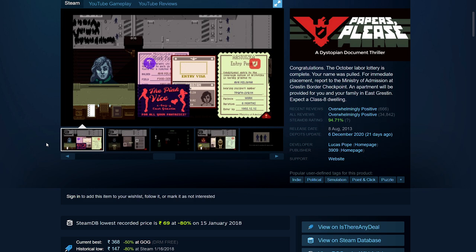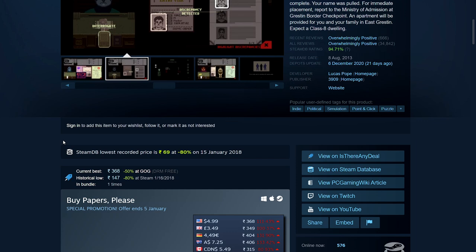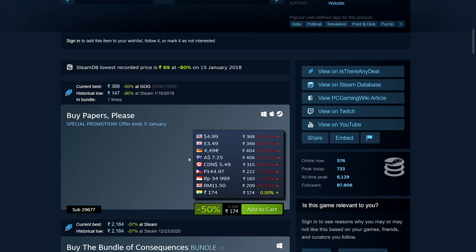It's made by one person — Lucas Pope, who also made Return of the Obra Dinn, another favorite of mine. It's 50% off: 174 rupees, $4.99, £3.49, €4.99, $7.25 Australian, $5.49 Canadian. And it's a very small game — you just need 2GB RAM and 100MB hard disk space.